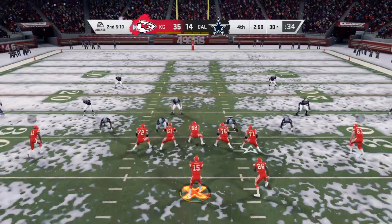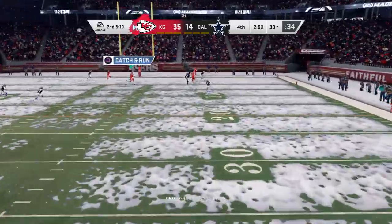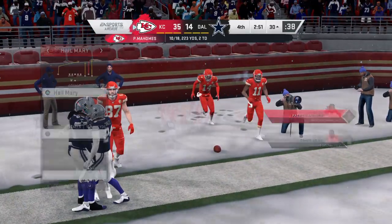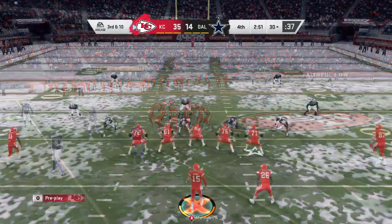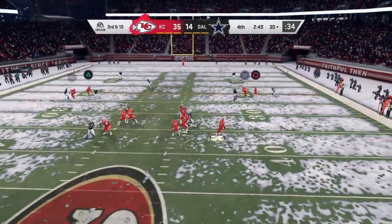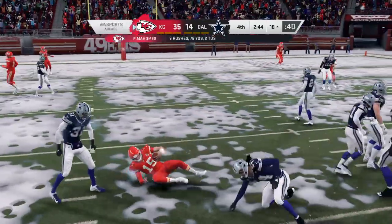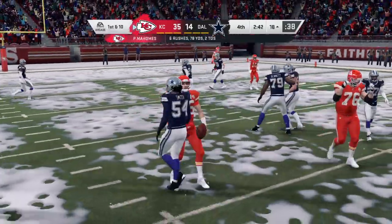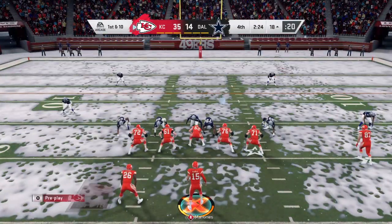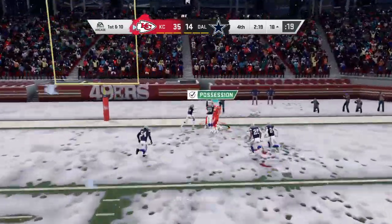First and 10 from the 30. Mahomes throwing — going to let one fly for Robinson, a scary incompletion almost picked off. Second down — Mahomes flushed to his right, winds up incomplete, coverage too strong on the deep ball. Third down — Mahomes sliding out of the pocket, may try to run, and inside the 20 before he's brought down. Containing him is becoming a big problem.